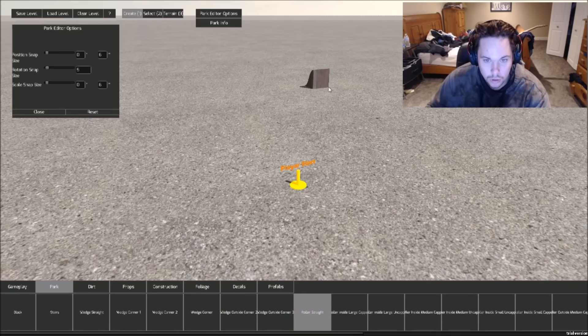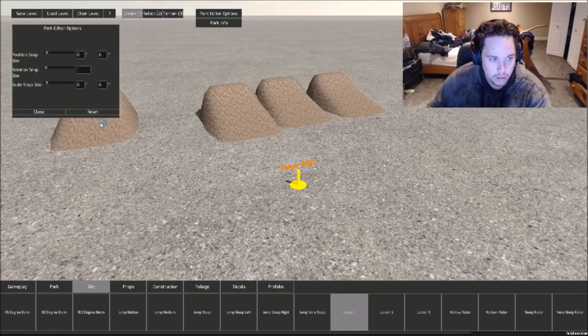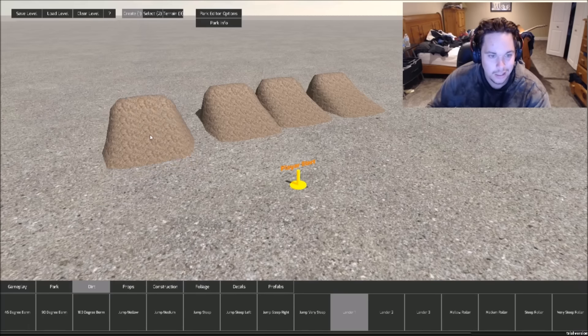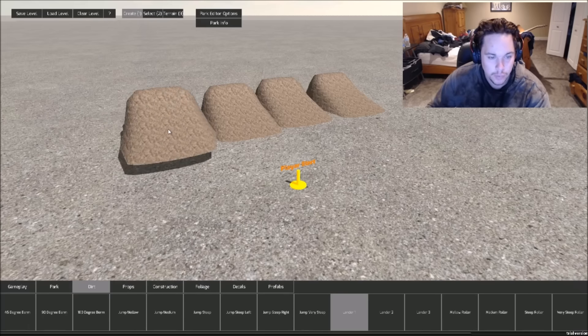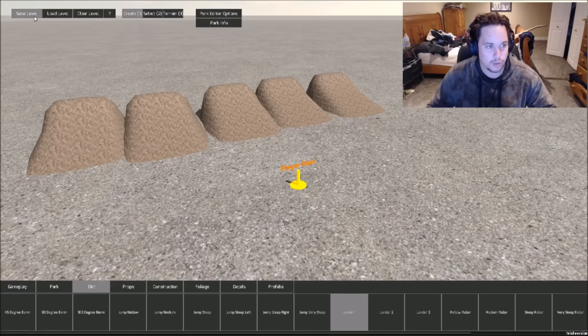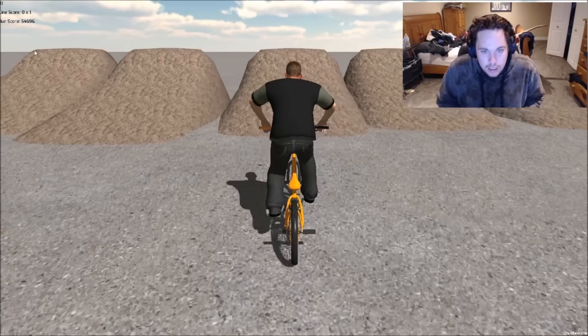Let's see what we've got — rollers, straights. That one is very steep! We can put some of these down and rotate stuff. We'll just put a bunch of jumps, send some stuff, then save and go ride. That's basically all there is to it in the park editor.